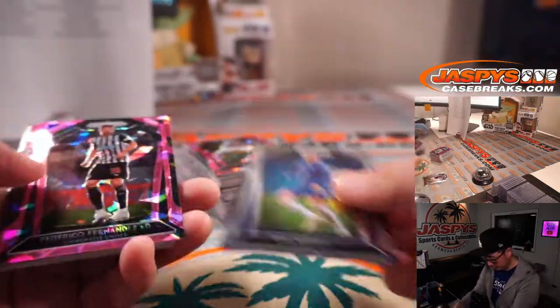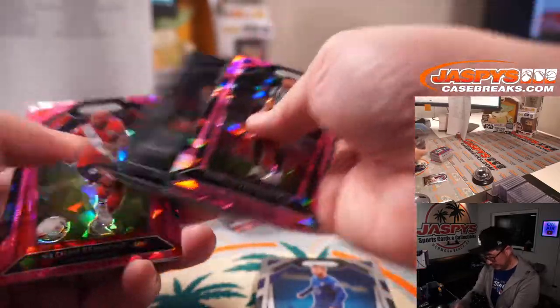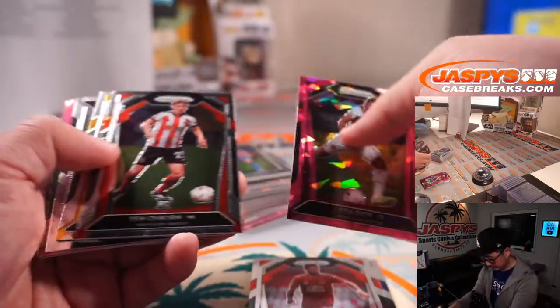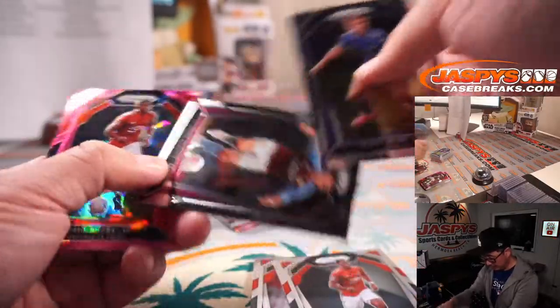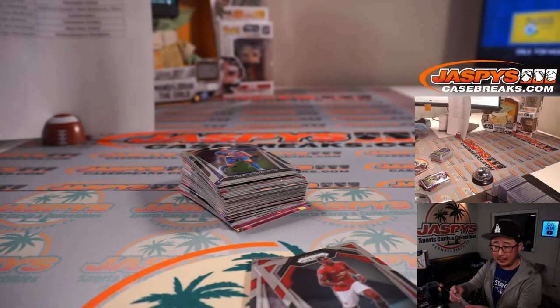We've got Timo Werner for Chelsea. Oh, these pink ice cards look pretty cool. Bruno Fernandes. Andy Robertson. Paul Pogba — ice, that's pretty cool. So a couple for Man United. Brian Clay.